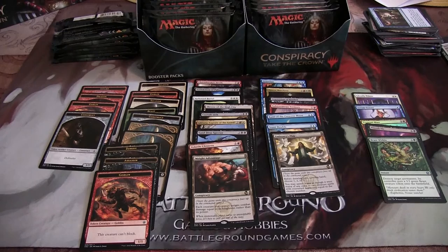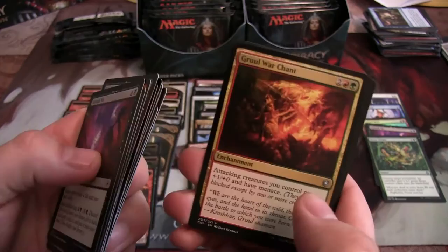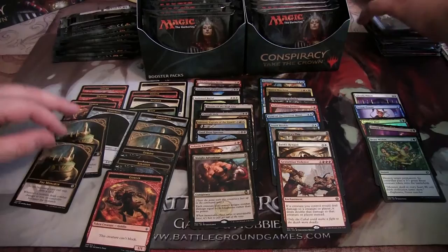Can we get a triple rare pack? I hope. Get that foil Berserk — let's just get that out of the way right now. We've got Faith's Reward, another Monarch token, Gratuitous Violence — that's a solid pull — and Monarch.